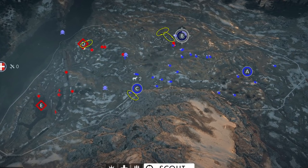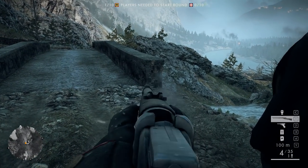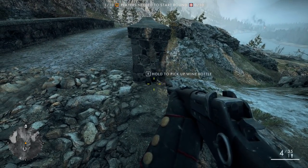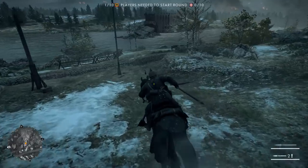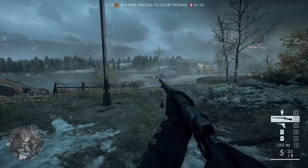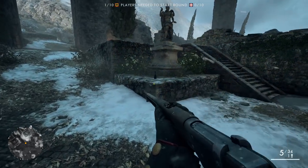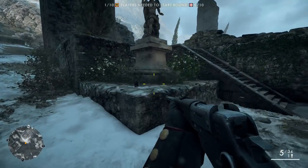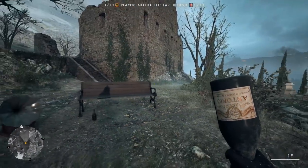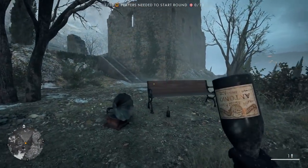On the map Caporetto, the bottle can be found at the Charlie flag at the south end of the bridge — it blends in with the bridge structure so it can be easy to miss. It can also be found at the Delta flag in close proximity to the flagpole itself. There are two spots at the Bravo flag: the first at the foot of the statue, and the second in the southwest direction from the flag in front of a bench.